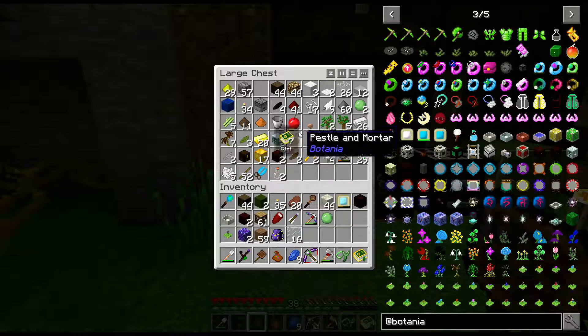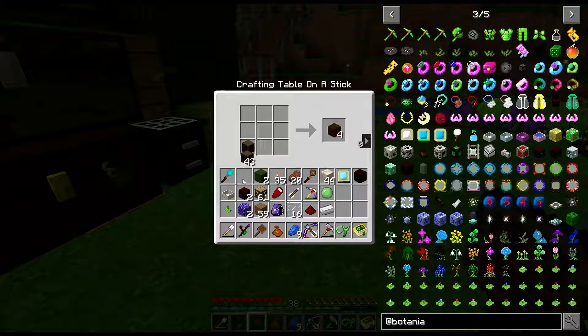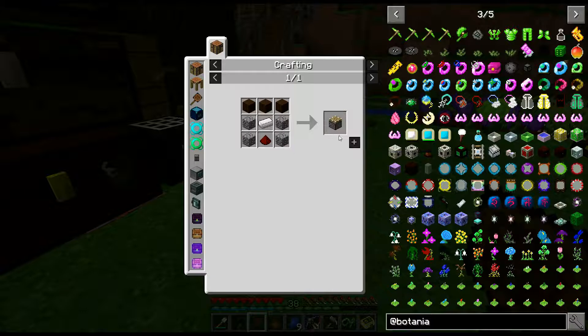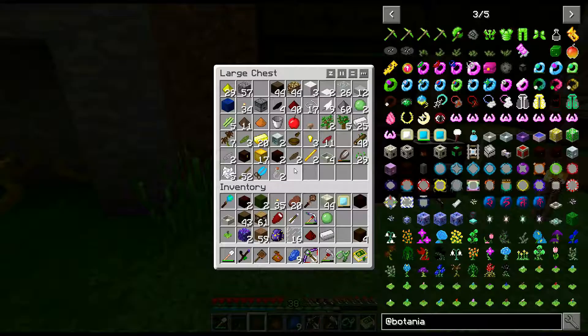Are we clear on what to do now? Sure. Yay! We have a floating thingy. Can we combine this? Yes. Okay, so we got the floating hopperhawk, finally.